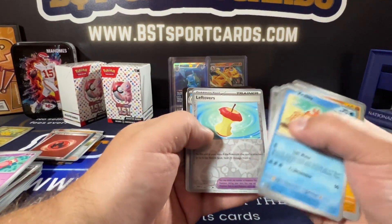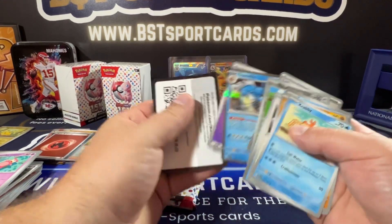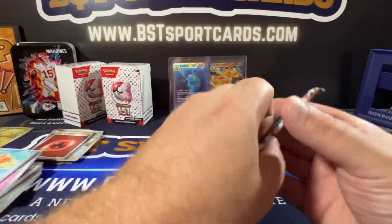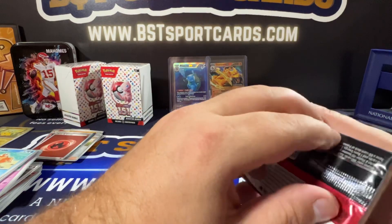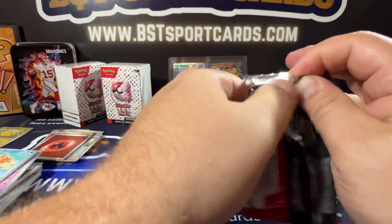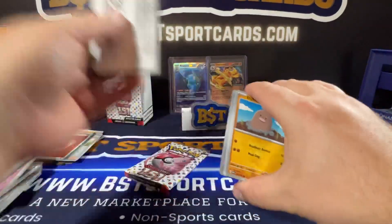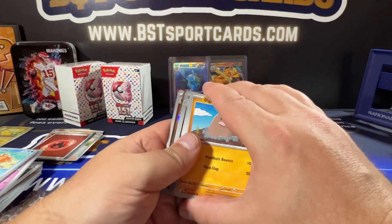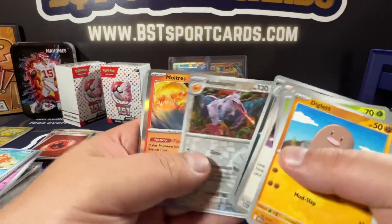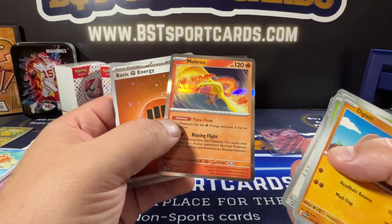I got leftovers. And I forgot about this — it's nothing, nothing really there. Looks like we have something — Bill's Transfer, Basic Energy, and Ultras.